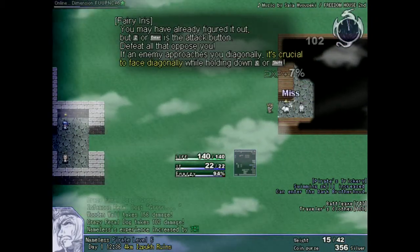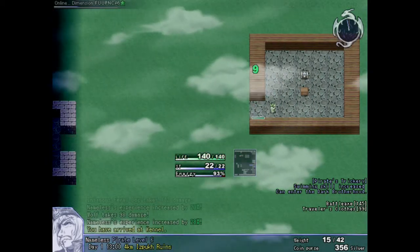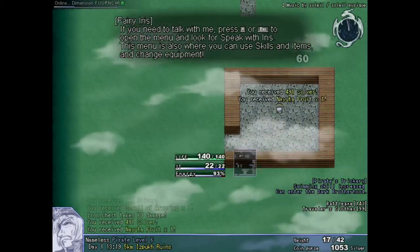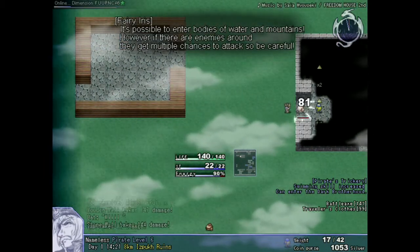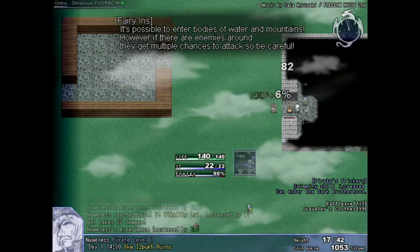Even though some of the classes might seem similar, they have some bonuses which might make them more convenient. For example, the pirate class handles similarly to the swords master class, but as a pirate you have extra damage against chests. You can pick locks, but you need to unlock this skill, and thus you usually need to smash those chests.